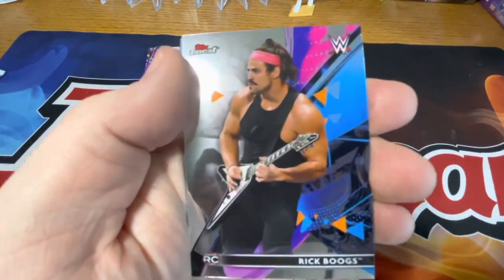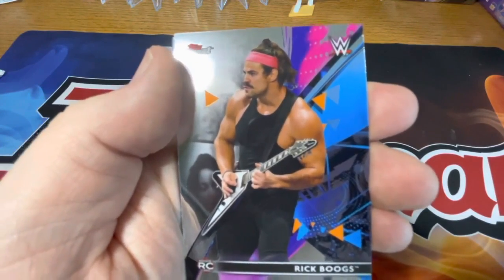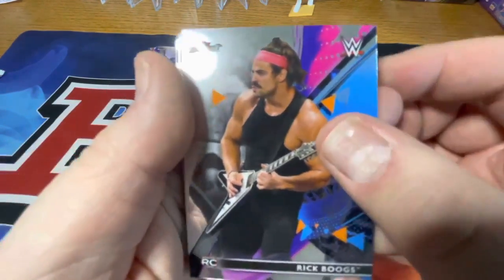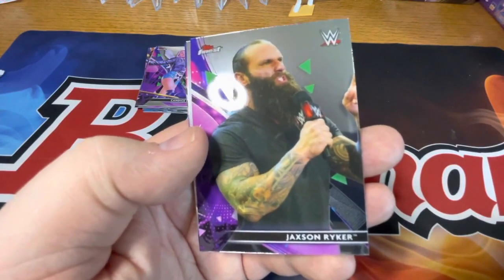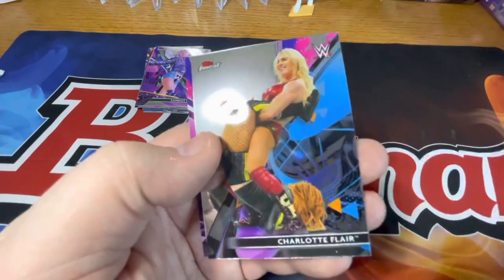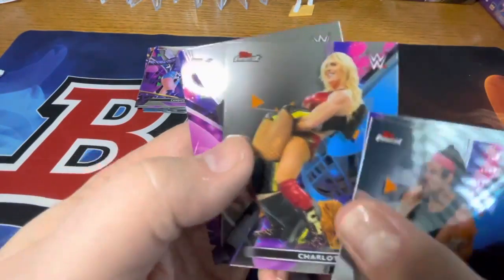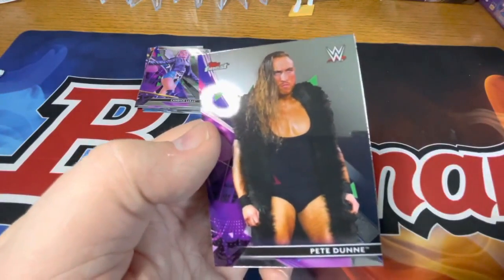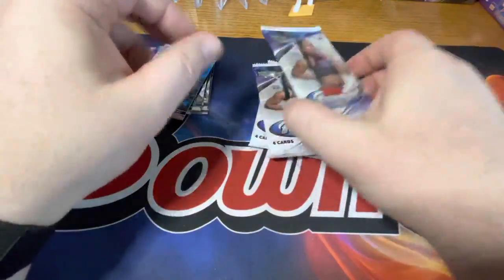So we got Rick Boogs — or is that Boogs? Rick Boogs. Rookie. Jamming Riker. Charlotte Flair — that is an intense move there. And a Pete Dunn, rocking his onesie.